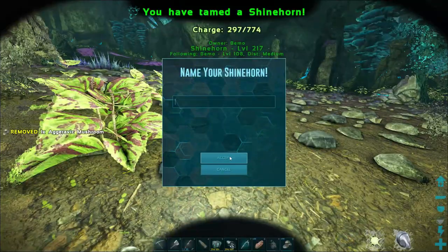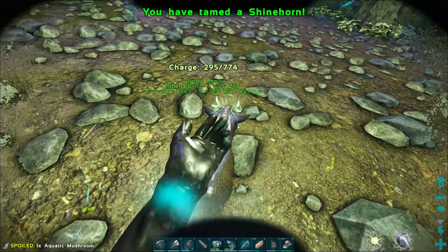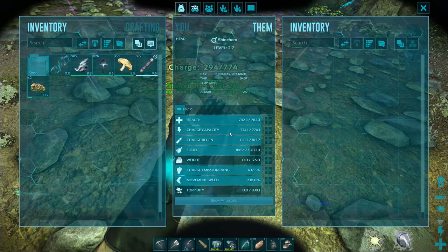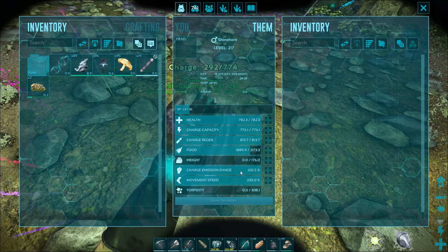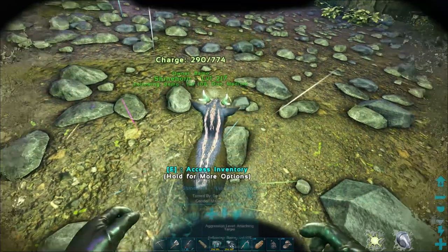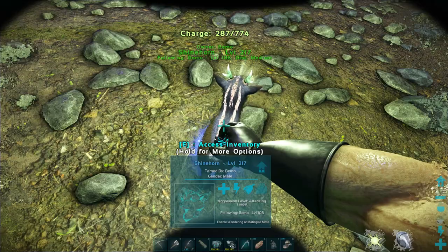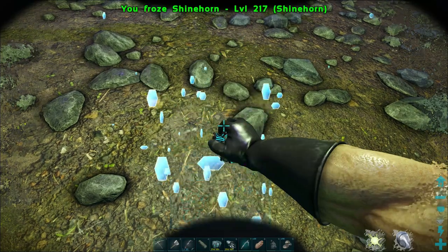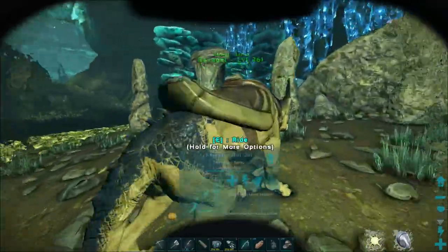Nice — awesome, there we go! Let's look at your stats: 782 on the health, charge capacity is 774, regen is 813, and emission range is 432. Not bad at all. We will be exchanging our bulb dog out for him once we get back to base. Let's hit topside and go ahead and tame a bulb dog, then get our glowtail, and that'll be it.